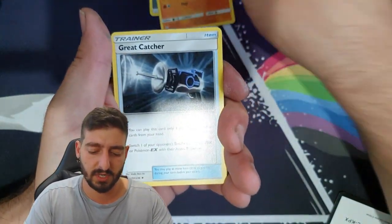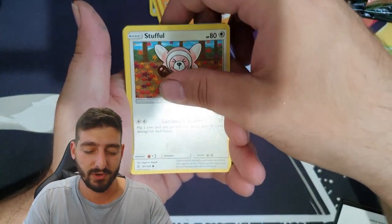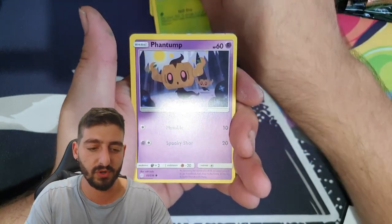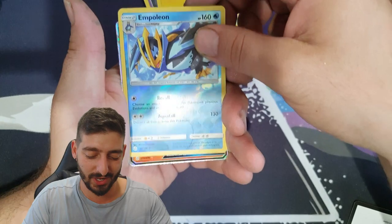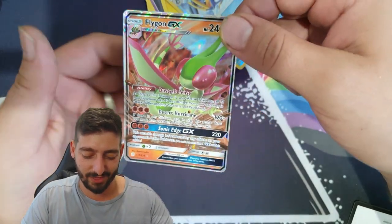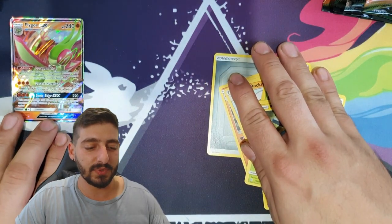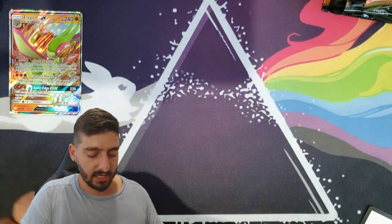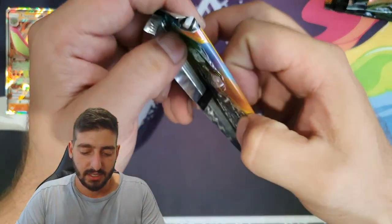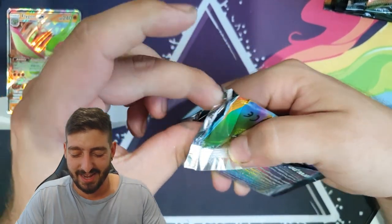Another change in this video is I've got a new mount for my phone so I can get a vertical view without having to dodge any mounts. We've got a reverse holo Empoleon and a Flygon GX straight off the bat from the first pack — that's pretty exciting!